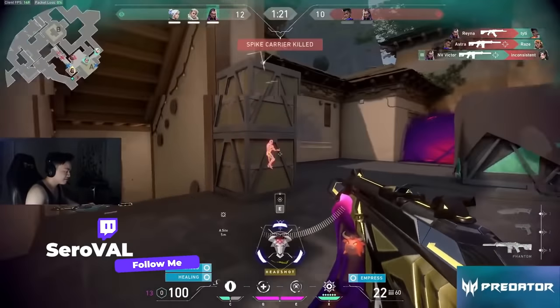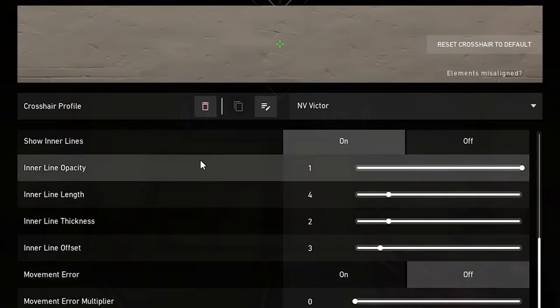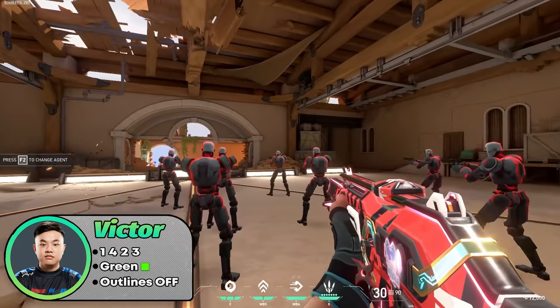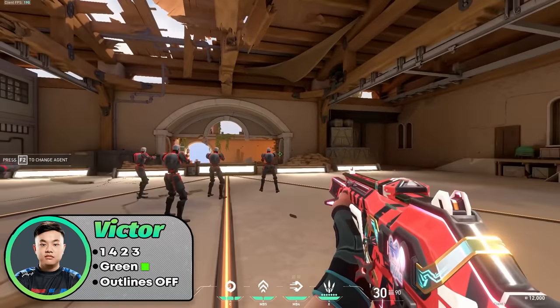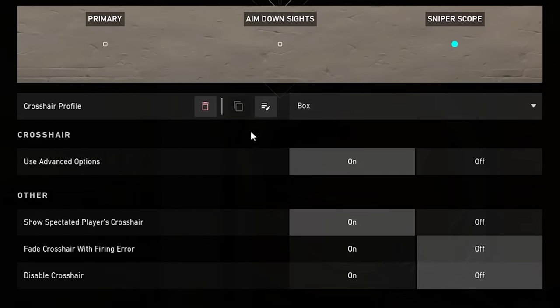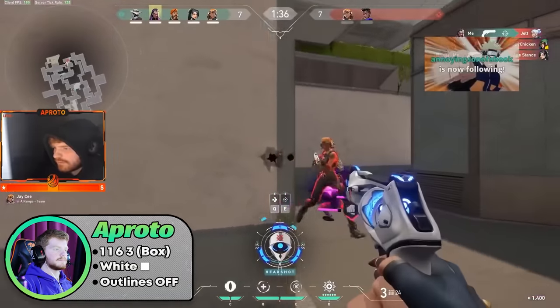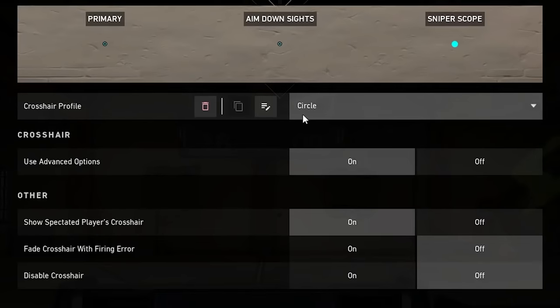Victor, a pro player for Envy who recently qualified for Masters, uses a green crosshair with inner lines 1, 4, 2, 3 and outlines off. His crosshair is similar to Tenz's but the main difference is the green color and a bigger gap or offset, which makes you focus less on the crosshair and more on the enemies inside. Ethos and Proto both love a good white box crosshair. You can get this crosshair by turning off outlines and setting inner lines to 1, 1, 6, 3 with the color white. This crosshair will make you insane with the Sheriff.